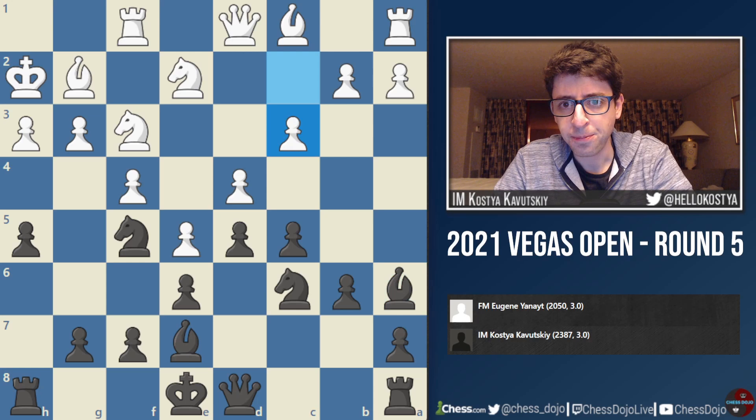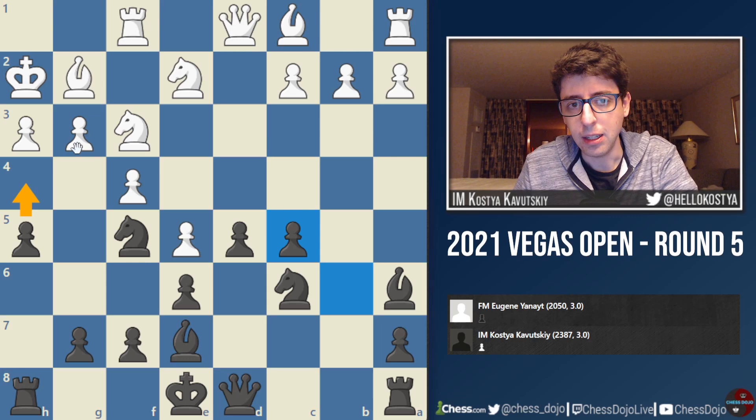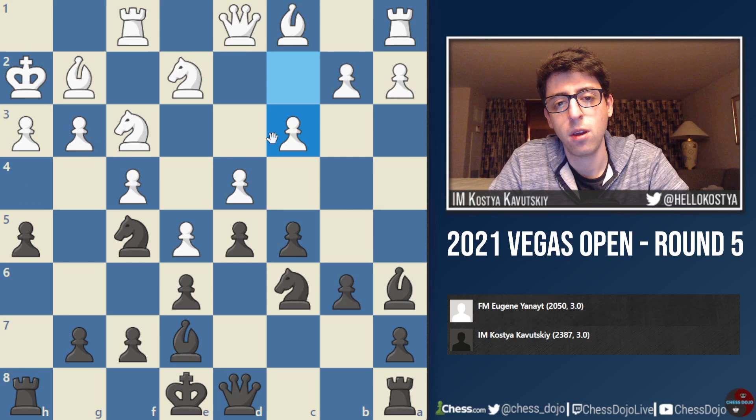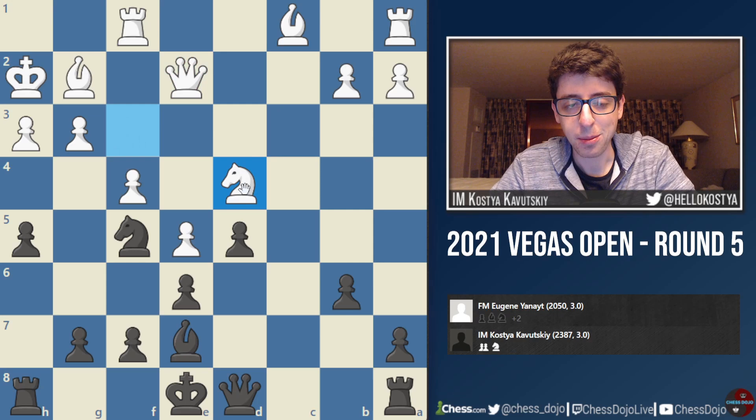So C3 is played — I was thinking white could also take on C5, but then white is just totally ceding the center and I'm going to have H4 coming up with the idea of G4, I can take on E2 and go Knight to G3, and I think it's just huge issues for white. So C3 is played, I take on E2, Queen takes E2. My original intention was just to take multiple times on D4, and I do think black gets a great position — a solid extra pawn in the center.